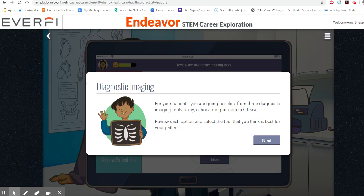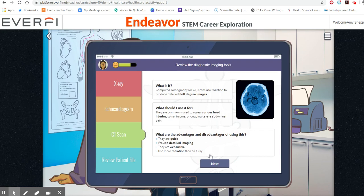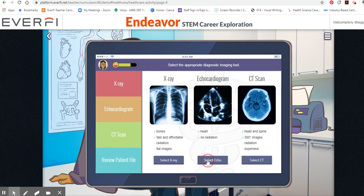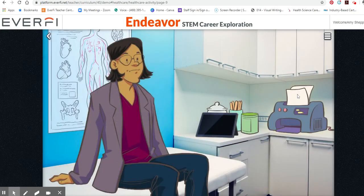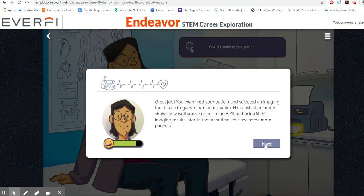For your patients, your x-rays use a small amount of radiation — echocardiographic, computed tomography. Your patient is shown these options. Click the printer to print out an order. Great job, you examined your patient.